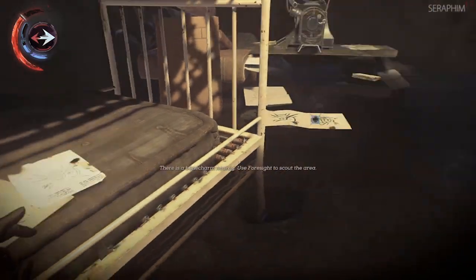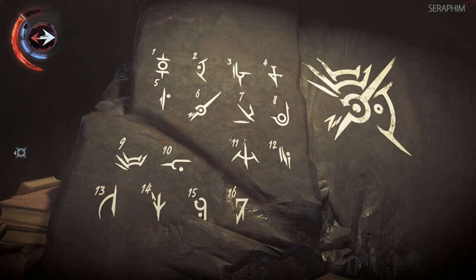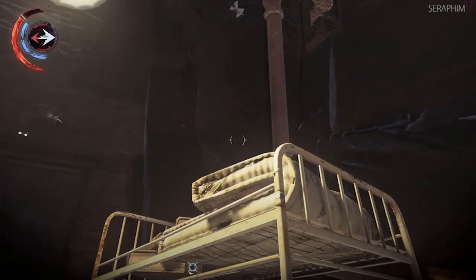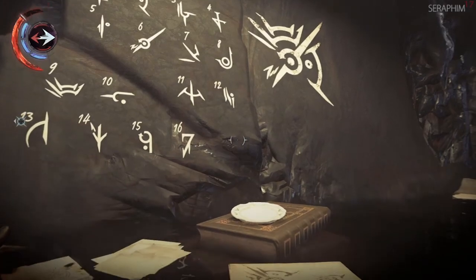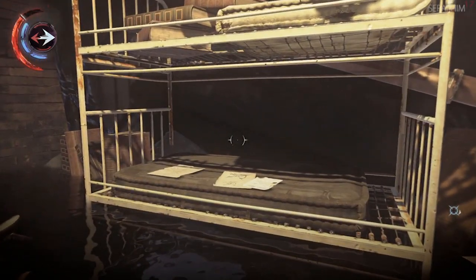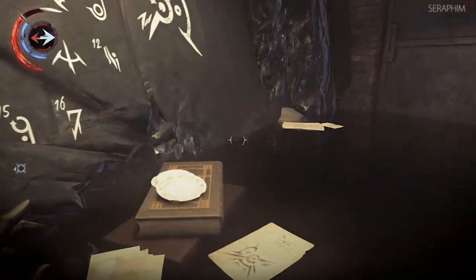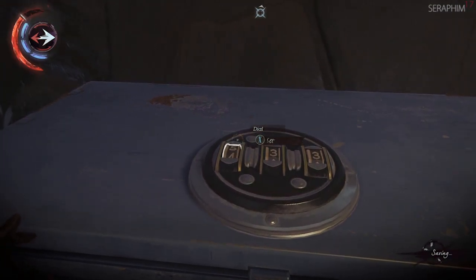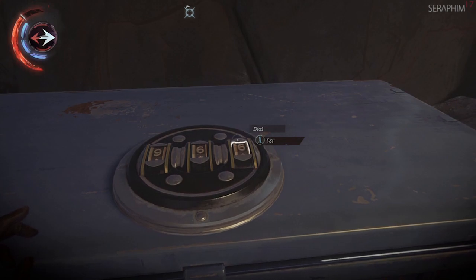Now you have to get the solution to this safe. Because this is a walkthrough, you don't have to go through the process of discovering what the numbers were — you can just put the code into the safe and get what's necessary. But getting out of here is also really difficult because the AI can be so random it's frustrating. After you've put the code in, it's pretty much done. The first digit is 9, the second is 6, and the third is 2 — 962 is the code.